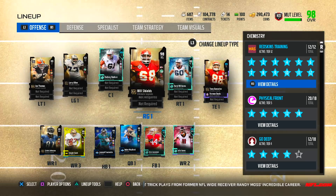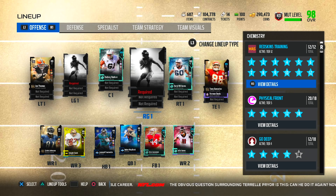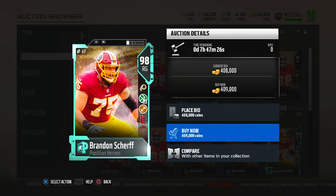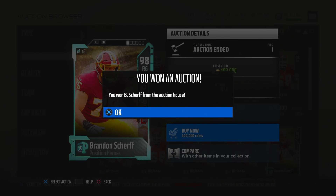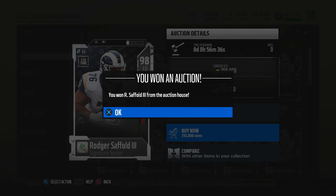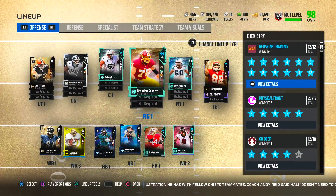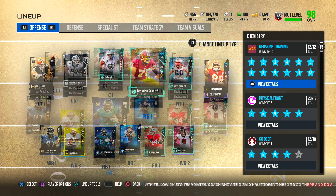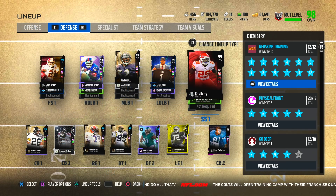Switching over to the offensive side - I'm only addressing two positions: the right guard and the left guard. Both have exited the building. Our brand new right guard is the Redskins' own Brandon Scherff, and the new left guard is Roger Saffold. The offensive line isn't a huge upgrade from what we had previously, but I still wanted to get Brandon Scherff on the scene. With the chemistry boost he is 99 overall.